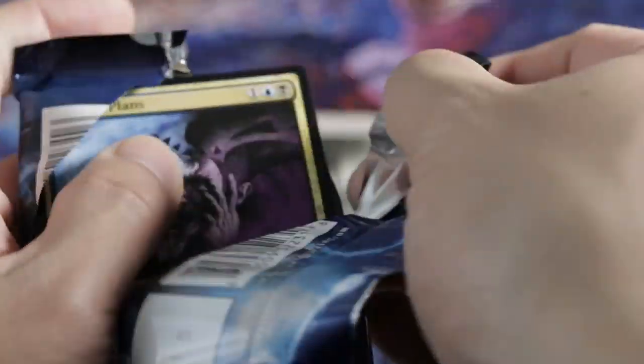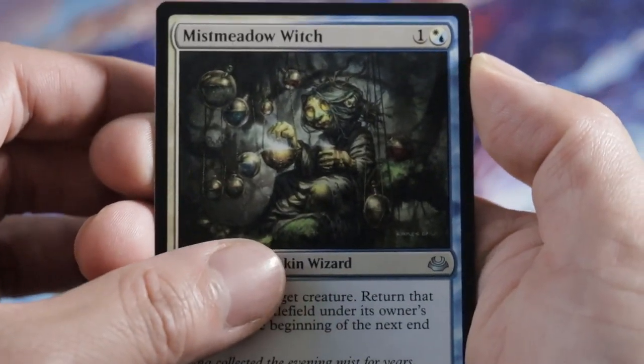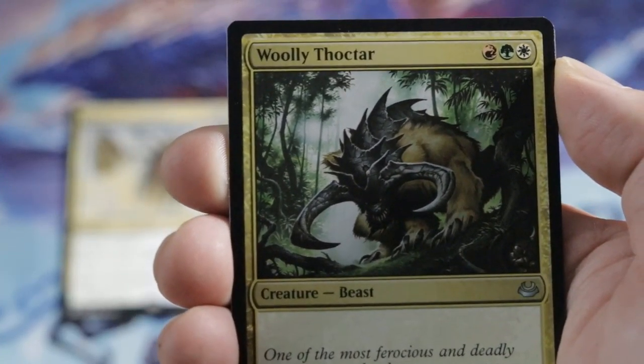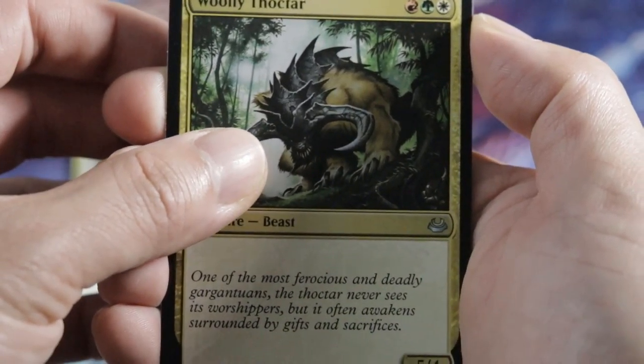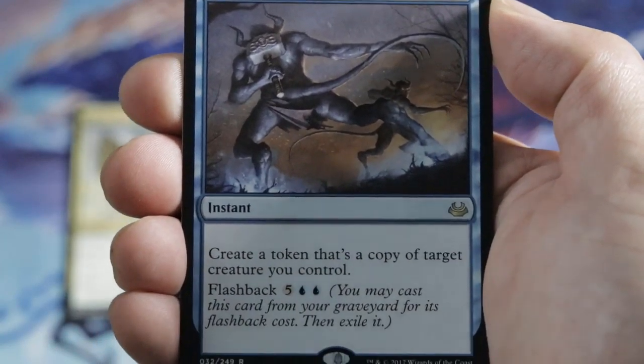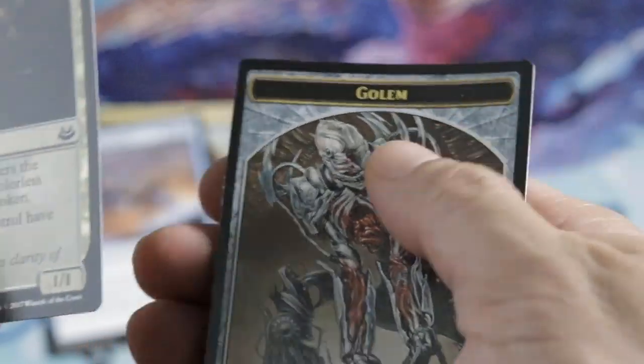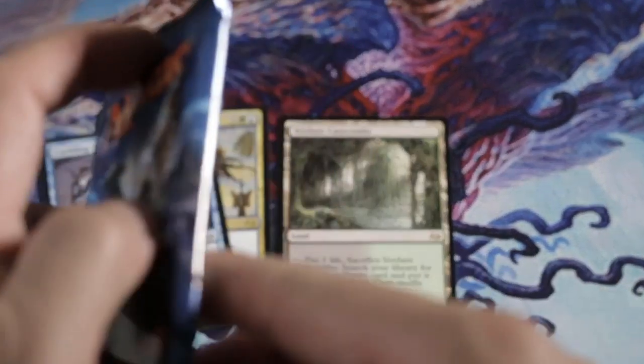Third pack. Serum Visions for our Uncommon — really good one. This is Metal Witch. Woolly Thoctar. And our rare is a Blue Rare — Cackling Counterpart. And our Sensor Splicer. Look at that — a Golem and a Golem. Alright, our third one.